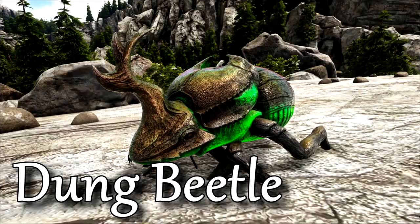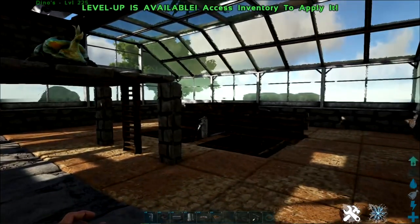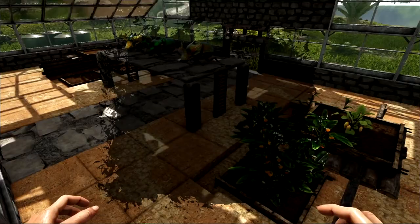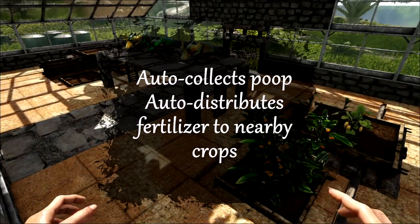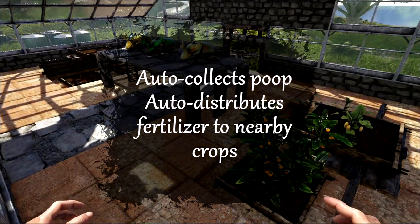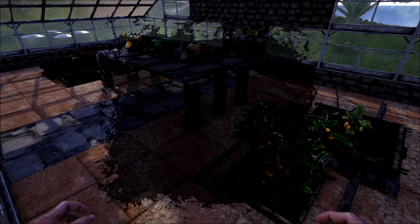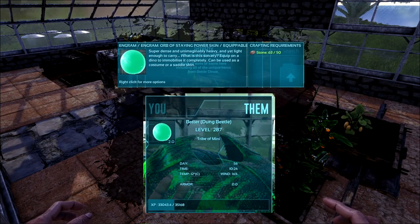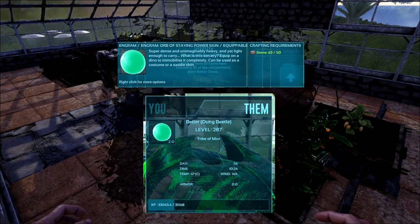The Dung Beetle. Originally intended to be in my previous video, the Dung Beetle has had some very useful changes done to it, making it even more valuable to all would-be farmers out there. Dung Beetles now have the ability to automatically collect nearby dropped feces while on wander, AND will redistribute them to nearby crop plots, making manually fertilizing your crops a thing of the past. A little tip as well — using a new item in this mod called the Orb of Staying, which I'll cover more thoroughly in the utilities video, you can bypass the cage and keep your little pooper scooper in place much easier.